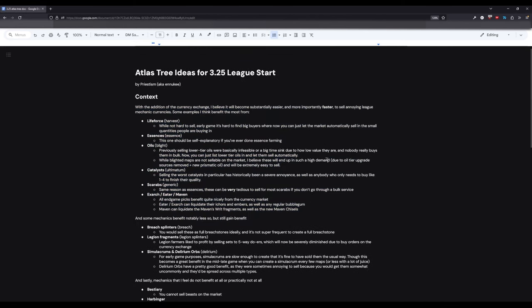Going into the context version of this document, the name of the game is 'Hado does Lava.' As usual, you're going to make more currency and progress your atlas faster if you just stay out of your hideout as much as possible. The currency exchange market helps do this quite a bit, where you can liquidate the outputs of your League mechanics automatically rather than having to list them and then trade people, potentially leaving your maps to do so.